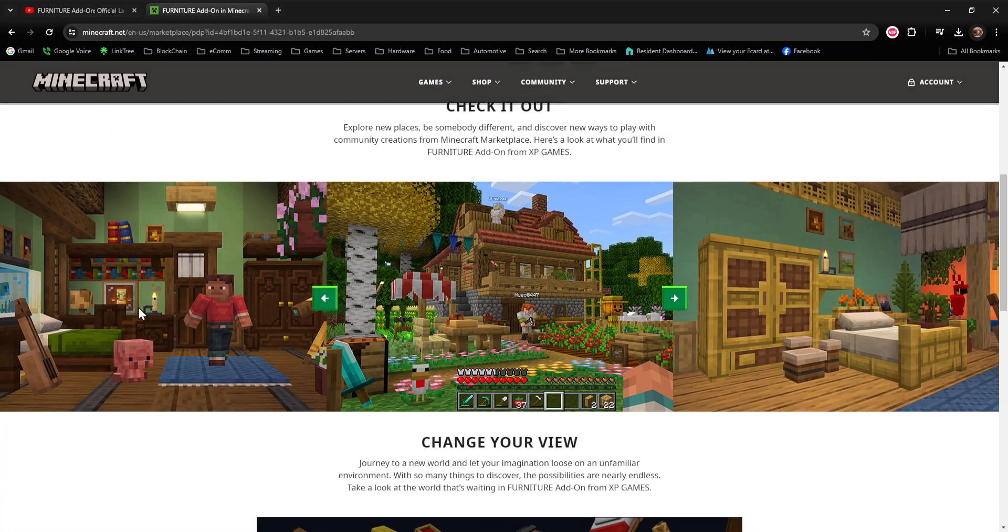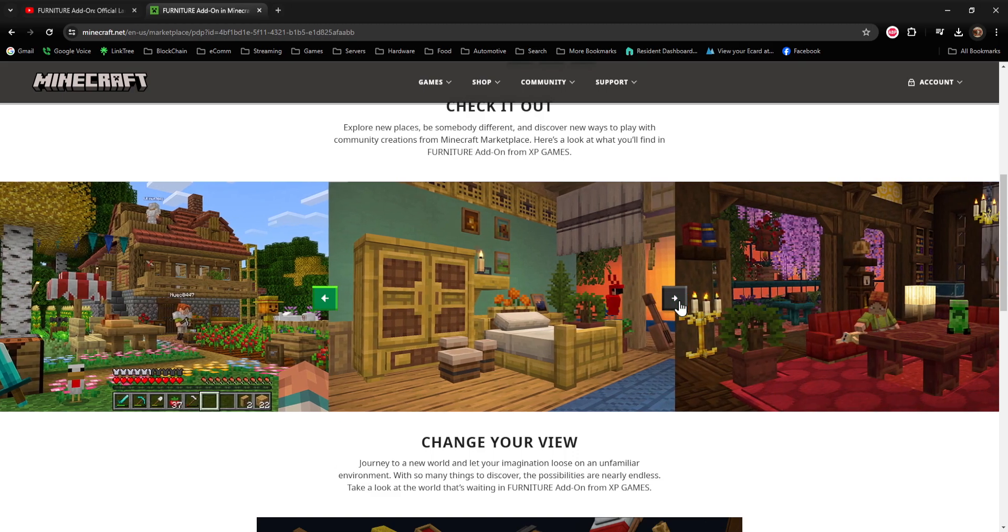Let's take a look real quick. They've got some screenshots here where you can see chairs and tables and awnings and shingles and scarecrows and new crops like tomato plants, eggplants, cabbages, new flowers. You can actually eat the food. The instruments, you can play the musical instruments. There's plushies you can make and decorate, decorative carpets, candles, and lamps that turn on and off that do put off light. The list goes on and on.